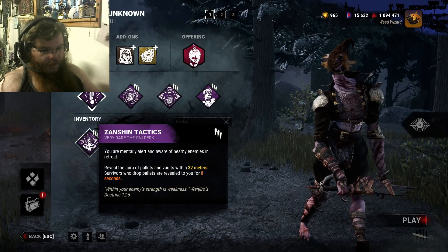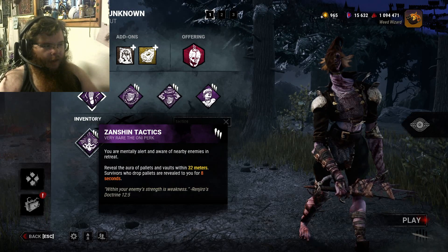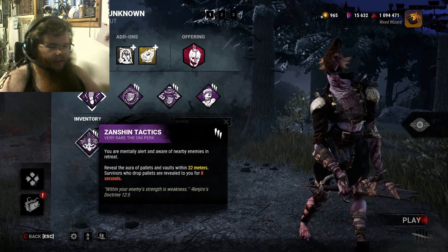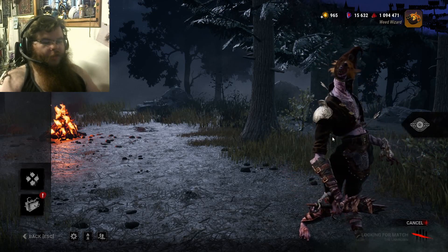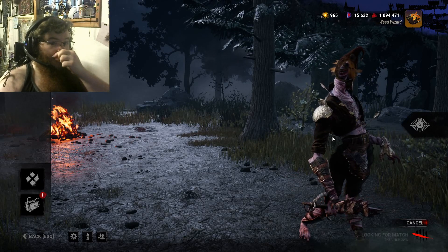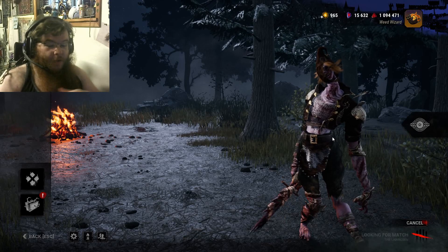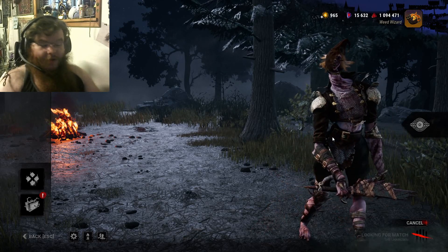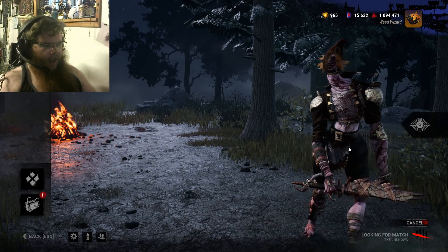Zanshin Tactics — reveal the aura of... okay, yeah, luckily the devs are smart enough not to implement that. So in case you didn't know, with Zanshin Tactics on the PTB, they made it so that any survivor within 16 meters of a downed pallet, you can see their aura. Yeah, it's as busted as it sounds. Anyways, enough of that — let's get into the game.